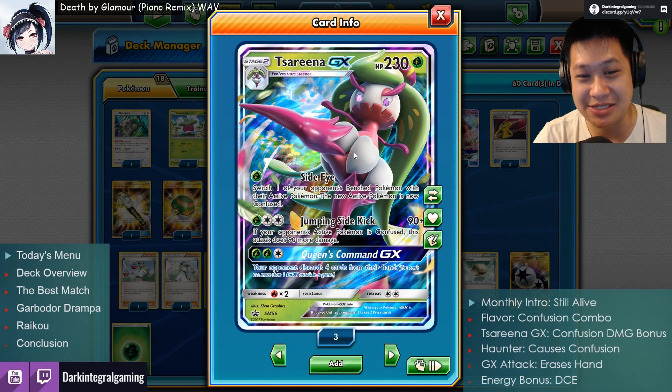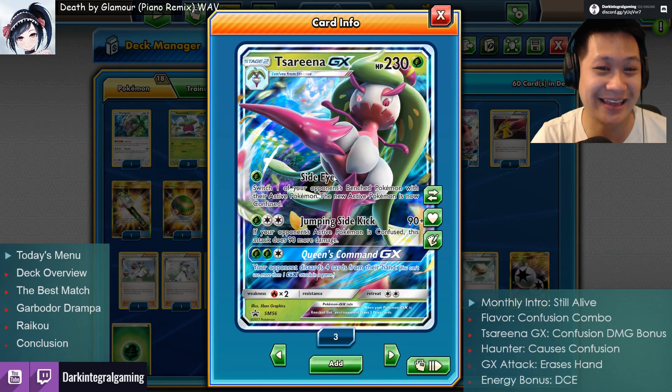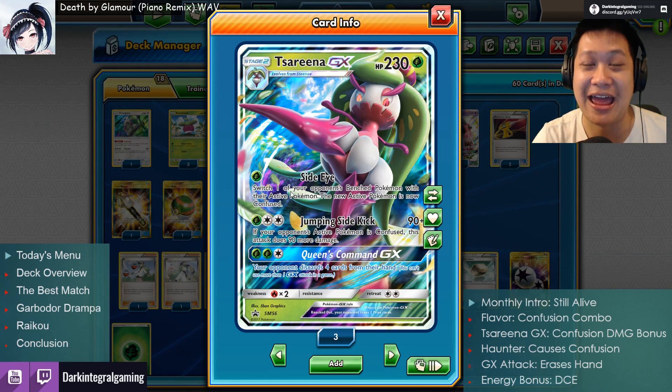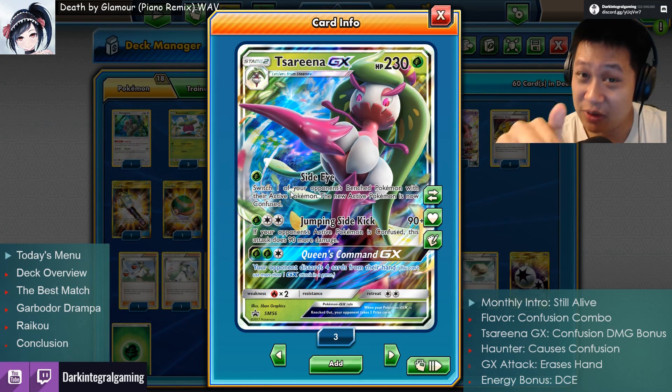Serena, now you can really tell us what you want. She is a ninja — a very special kind of ninja. One of the ninja tricks is they can kidnap people. So — Kidnap Side-Eye. What she does is she kidnaps one of your opponent's benched Pokemon. You get to choose which one is most likely to make things horrible for them. Switch them out and now they are confused.